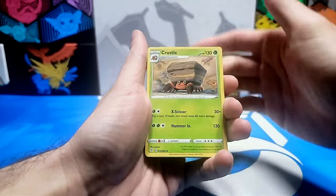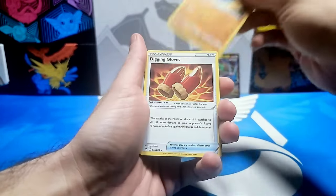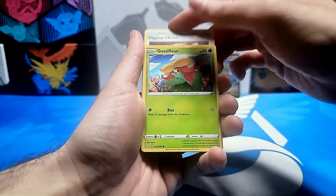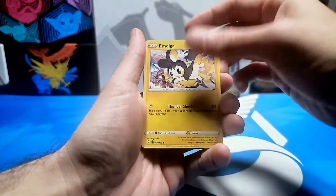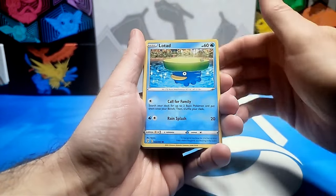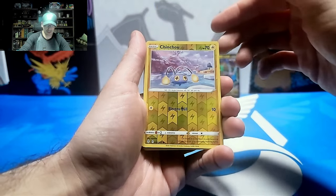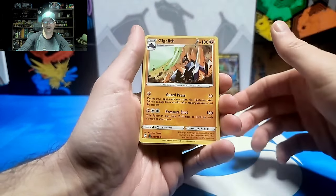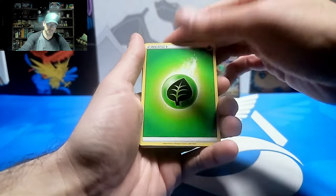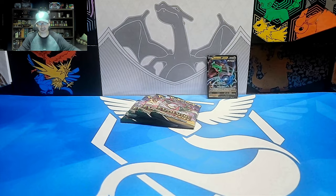Starting off with Leaf Energy, then we have a Crustle, a Palpitoad, Digging Gloves, a Gossifleur, a Wooloo, a Mamoswine, a Lotad, and a Rufflet. Reverse Holo is a Chinchao. We have a Gigalith non-holo Rare. Now Evolving Skies was a great print run — I didn't see too many errors in there.